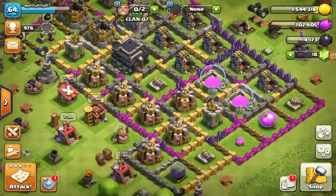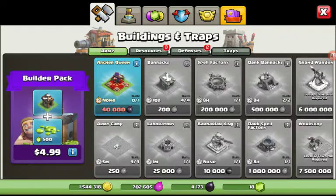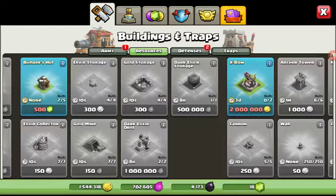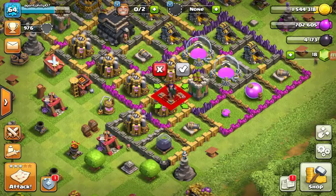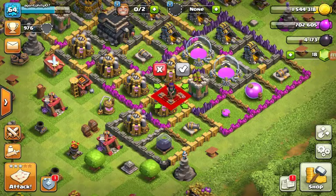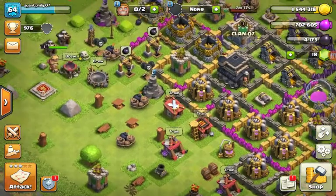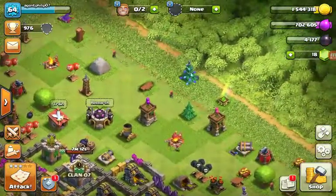I'm so happy that I can actually buy the two X-Bows at the same time. I think I'm gonna be able to buy both of the X-Bows, and then the last thing I have to buy is the Archer Queen, which is 40,000 Dark Elixir. The thing is, I don't even have 10,000 Dark Elixir — I'm not even halfway there. So that's gonna be a long time.